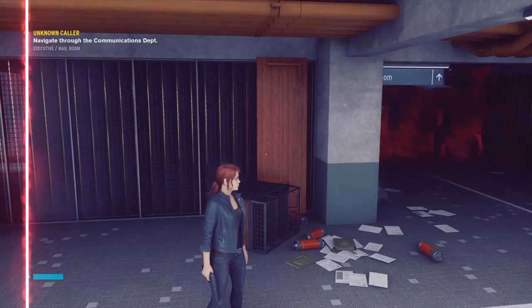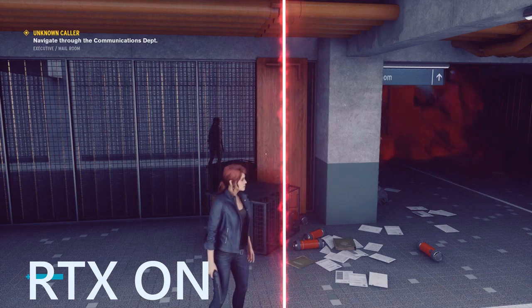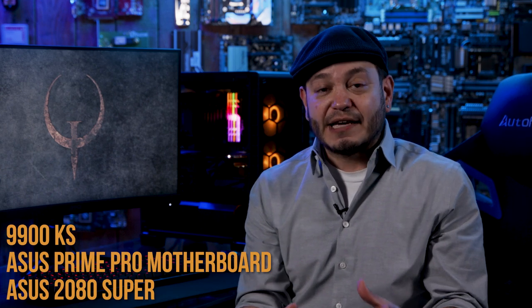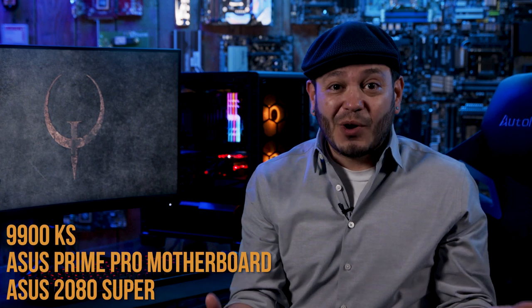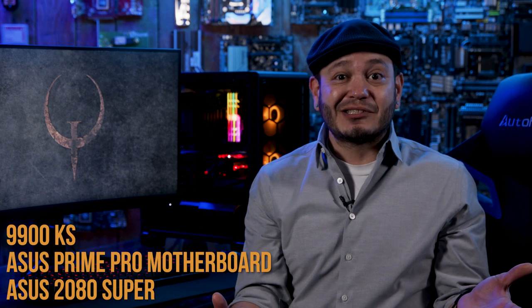Hey Eggheads, Juan Carlos Bagnell here in Newegg Studios. We've got a fun one for you today — we're working on a new build and we want to show it off. From the launch of NVIDIA's RTX cards to today, ray tracing is starting to come into its own. We've seen it in great effect on a game like Control. We just put together a 9900KS, popped that into an ASUS Prime Pro motherboard, paired it with an ASUS 2080 Super, and we really want to break this rig in. So what better way to show off the capabilities of a monster machine like this than to jump into some Quake II.